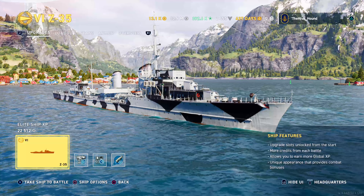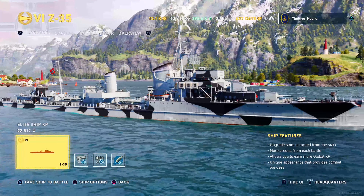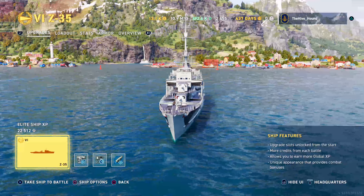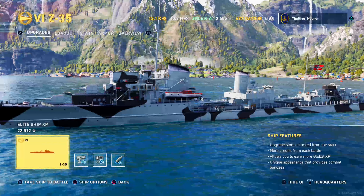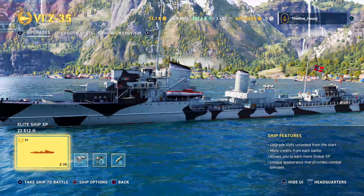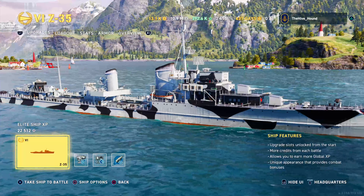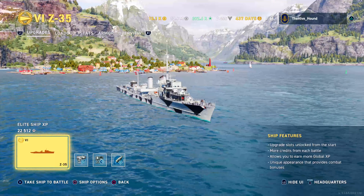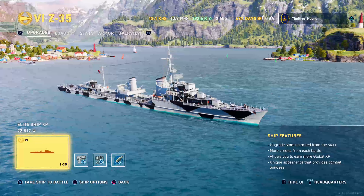Welcome back to another episode of World of Warships with the Hivehunt. Today we're going to have a look at the brand new, just released Z-35 — the tier 6 premium destroyer which has just been released. In all fairness, it's not a bad looking ship.